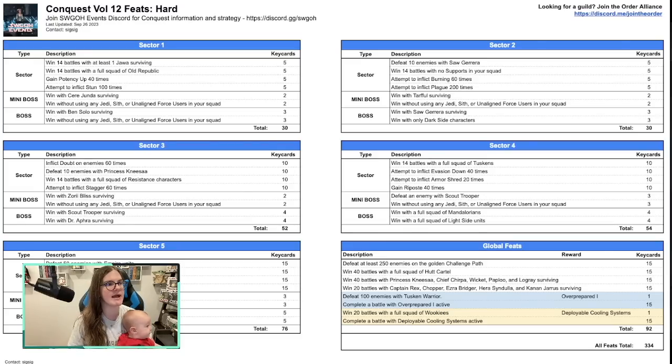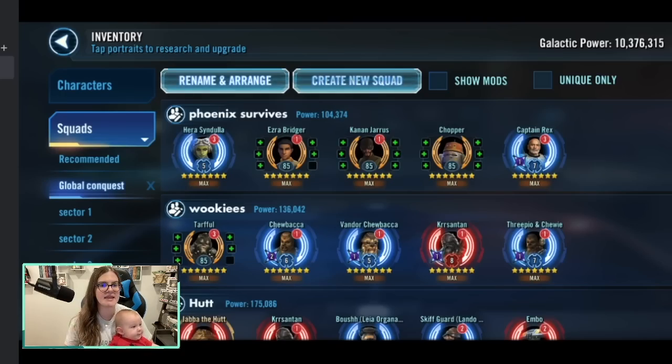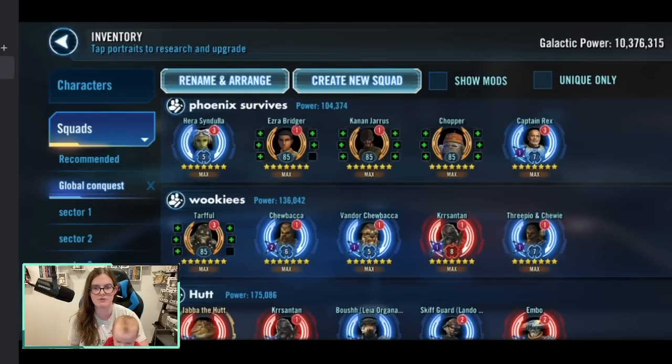Let's start with the global feats. A lot of it is similar from last time: defeating at least 250 enemies on the golden challenge path — that is the path that runs along the top or the bottom of conquest, the nodes are outlined in gold. It's really straightforward. Winning 40 battles with a full squad of Hutt Cartel, winning 40 battles with Princess Nisa, Chief Chirpa, Wicket, Paploo, and Logray surviving, and then winning 20 battles with Rex, Chopper, Ezra, Hera, and Kanan surviving — that is a direct copy from last run.